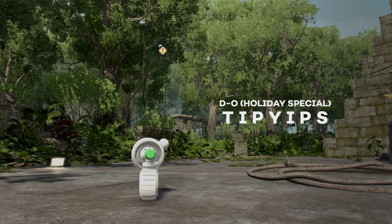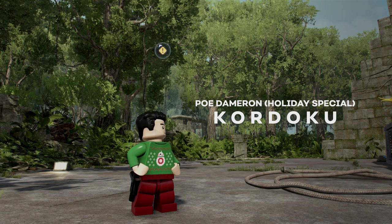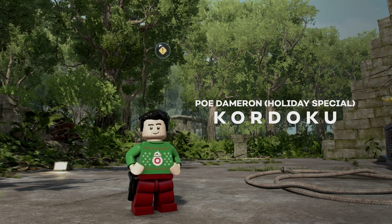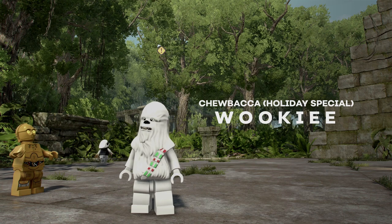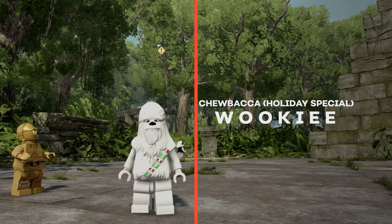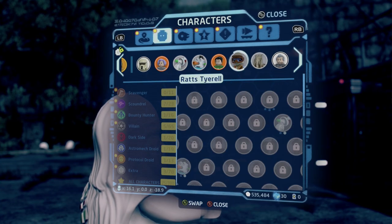To get the holiday special D-O, you can type in TIPYIPS — that's T-I-P-Y-I-P-S. To get the holiday special Poe Dameron, you can type in KORDOKU — that's K-O-R-D-O-K-U. To get the holiday special C-3PO, we can type in C3PHOHO. And finally, to get the holiday special Chewbacca, all you need to do is type in WOOKIEE. Again, those are all on screen for you and they'll be listed in the description as well.